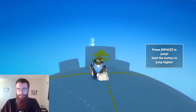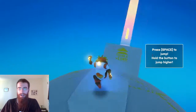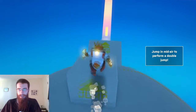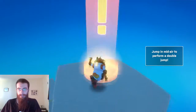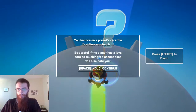Press space to jump, hold to go higher. Okay, to dash. Bounce on the planet's core the first time you touch it. Be careful — if the planet has a lava core, touching it a second time will eliminate you.